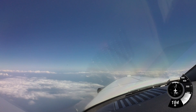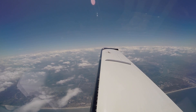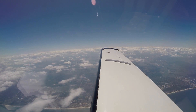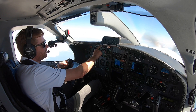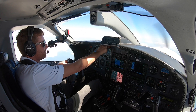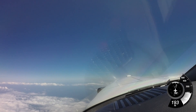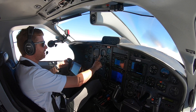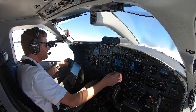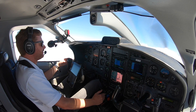Good afternoon Jax, November 851 Tango Bravo, leveling out at 15,000. Climbing, maintain flight level 180. 180 set in our altitude preselector. Since we're going to be climbing and leveling off at flight level 180, we're going to push the standard button — that's going to put 29.92 in our altimeters. We won't be using the local altimeter setting for the flight levels.